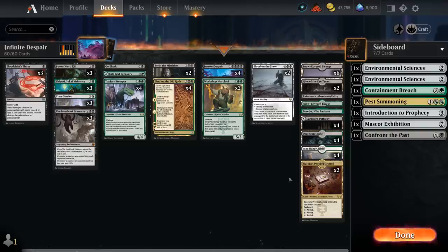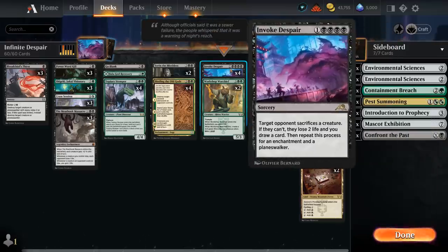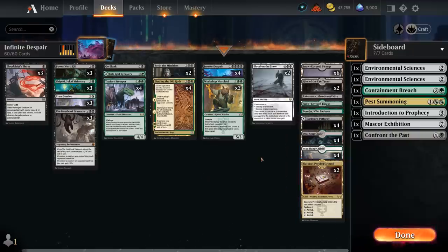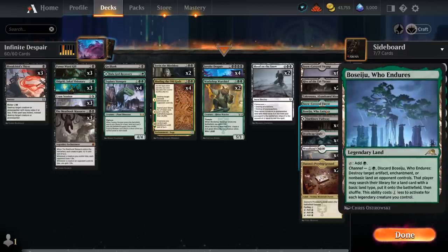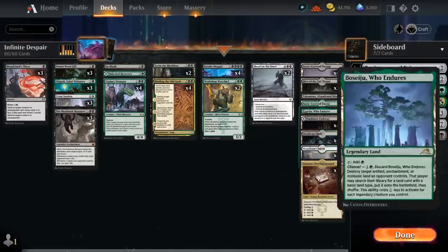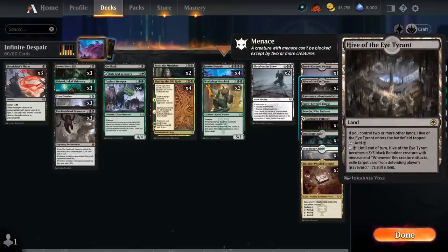The mana base includes two copies of Breeding Pool alongside Woodland Chasm as a Forest/Swamp, since we need quadruple black for Invoke Despair — whenever we search for a Forest, getting one that also taps for black is crucial. More dual lands include Deathcap Glade, Pathways, Boseiju as a utility land dealing with artifacts and enchantments, Abandoned Mire for recursion, one Snow-Covered Forest — limiting these because of Invoke Despair — six Swamps, and two Hive of the Eye Tyrant as creature lands to help close out games.